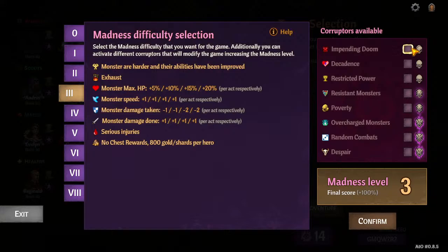Corrupters — Impending Doom. If your fights are going 8+ rounds, don't click Impending Doom — you have other problems, and Doom will just kill you. Otherwise it's just a free one; it's not going to affect anything.